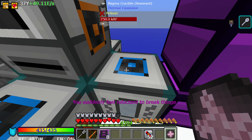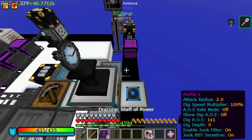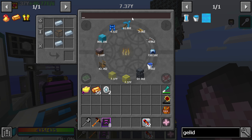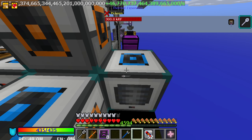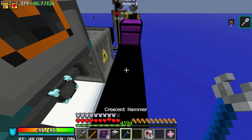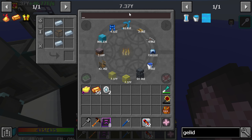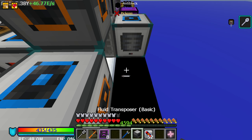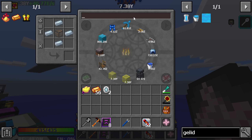I'm actually going to be smart here. We've got the stupid mining fatigue - that's the one thing that's annoying about Thaumcraft, the warp is kind of annoying. Then we set up the fluid transposer and get the kit.